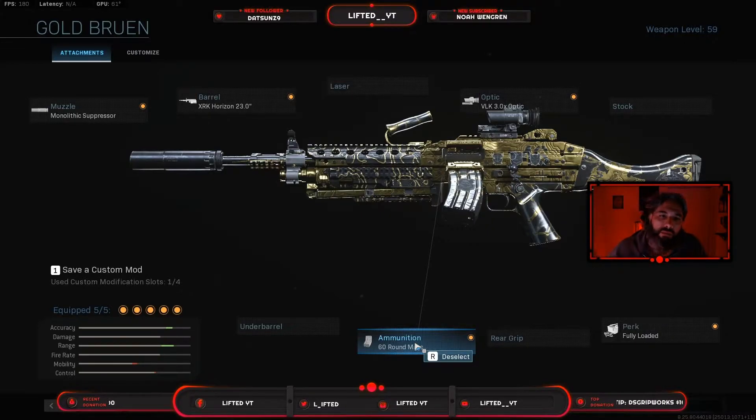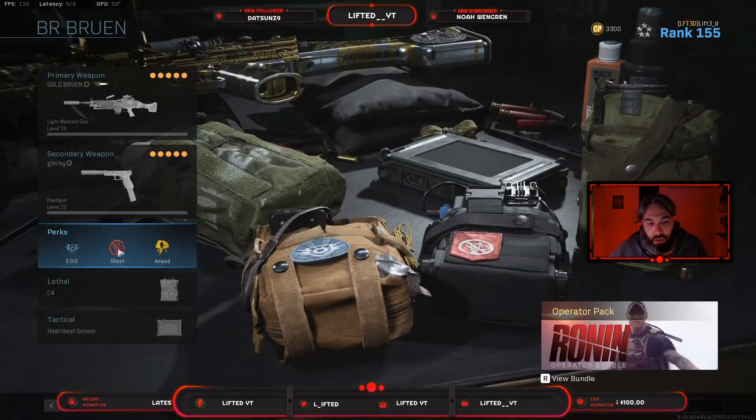This is my fully loaded class, so whenever I'm coming back from gulag or getting bought back and I land on a loadout, I have something full with ammo. A lot of players make the mistake of coming back from gulag with just a pistol and 13 rounds in the mag. If you land on a loadout and grab an AR without fully loaded, you're limited to whatever's in your mag. If your team is in an engagement, you're out in 30 to 60 rounds — and being out of ammo when people have full loadouts is not ideal. So I run it first to guarantee I'm fully loaded every time.